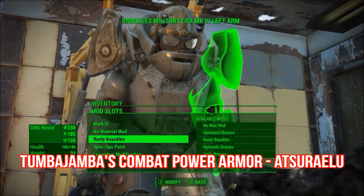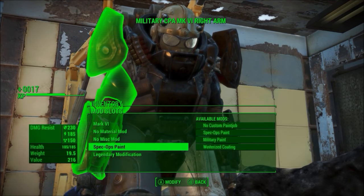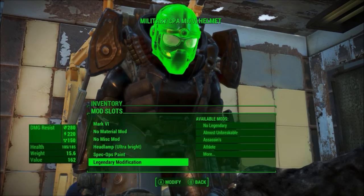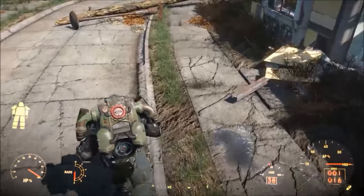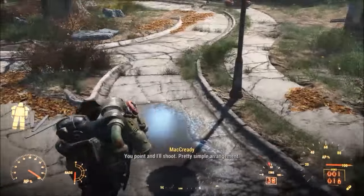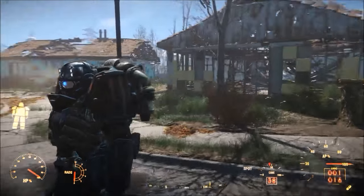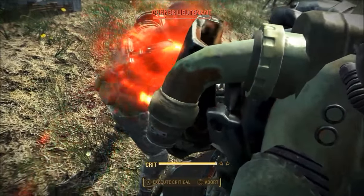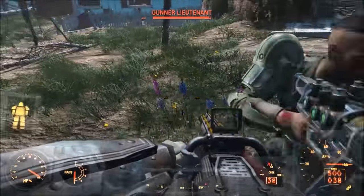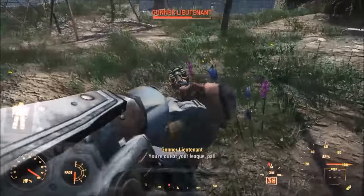My final mod this week is Tumba Jamba's Combat Power Armor by Atsurelu. This mod adds a fully functional new set of power armor into Fallout 4. It is fully customizable with other power armor mods, and even some new ones specific to this mod. The combat power armor functions like any other power armor in the game, however it adds a new feel, which is really nice. I found that the helmet and the headlamp especially are a really nice and detailed touch to the mod. In combat you do really well — you're essentially indestructible, and even in melee you still do a lot of damage. I was having a really nice time dealing with these gunners when all my defenses and my sentry bot came around to finish them off for me.